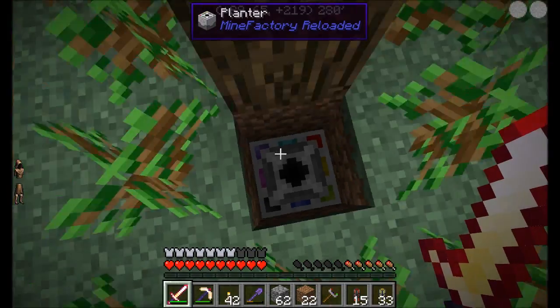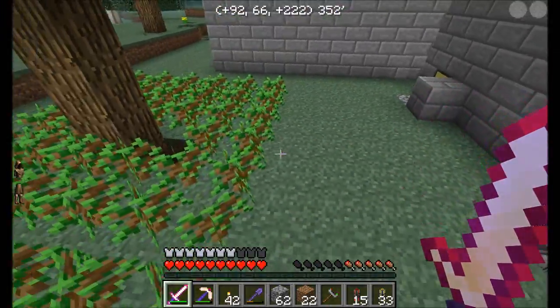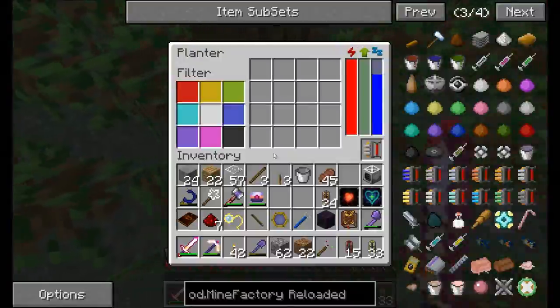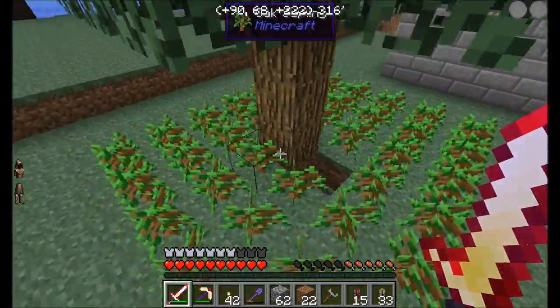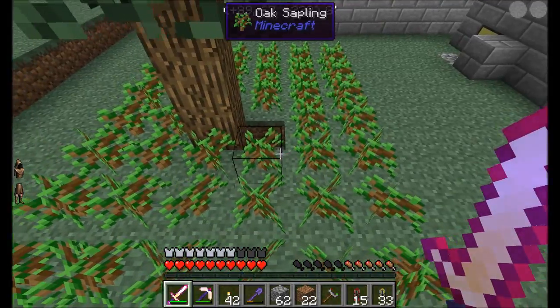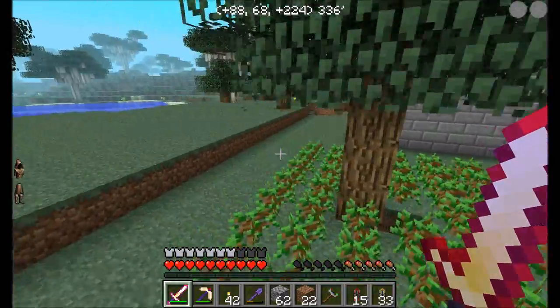Let's bump this guy up in speed — now we're talking, look at it go! That's pretty awesome. Did that clear away all my saplings? Yeah. So I think we'd actually get another three back and three forward, so if we have more saplings we'd have a bunch there.